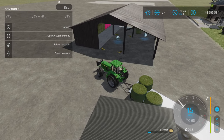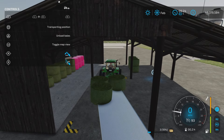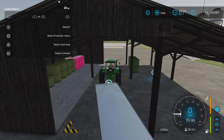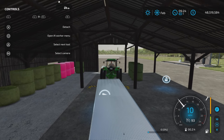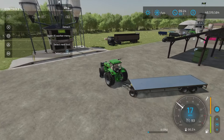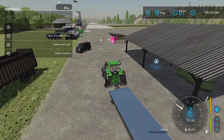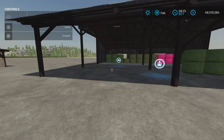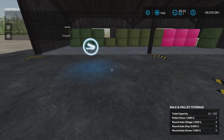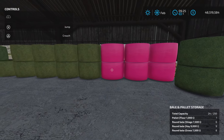Here we go — we can unload here and they'll just disappear off the top of your trailer. If you're using a standard bale trailer where they're not auto-load, they'll just automatically go into storage right away. You cannot go inside though — you are blocked from going past these pillars.